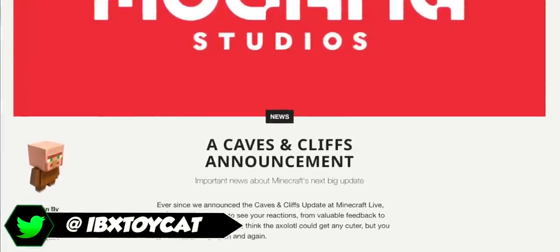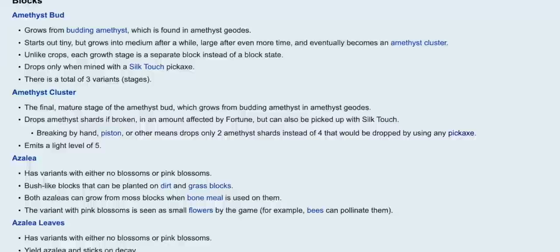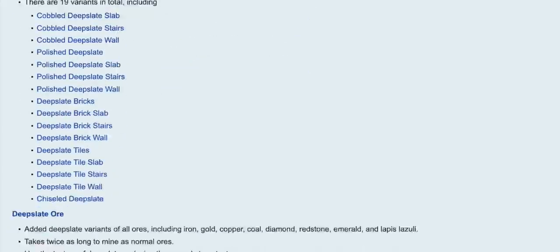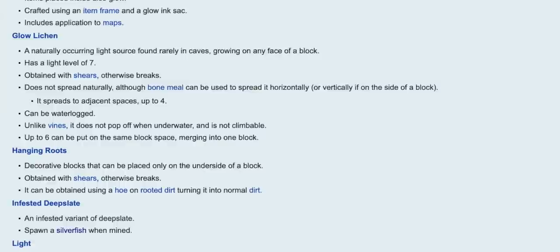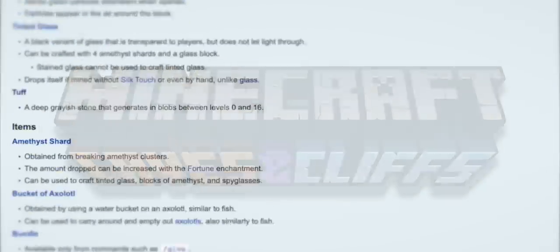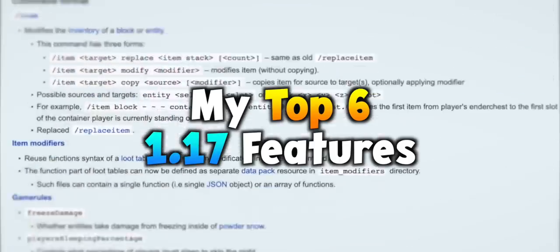Hello, I'm Toycat and Minecraft 1.17 can be a confusing update to understand. After all, they claim there are over 100 new features in this update, and although that's technically correct, it doesn't include some of the features you would expect from the Caves and Cliffs update. So today I wanted to end that confusion by giving you these six major features that I'm excited about and that I think you should care about.